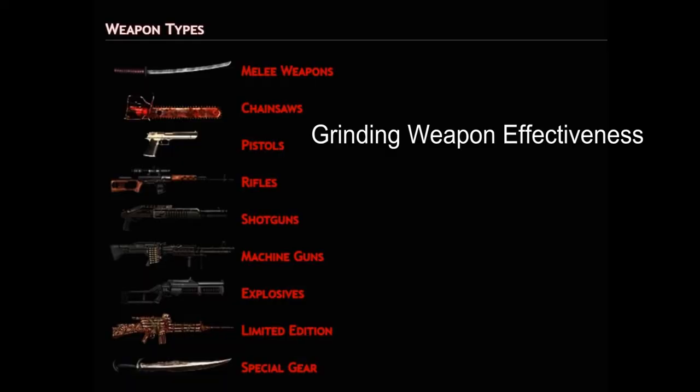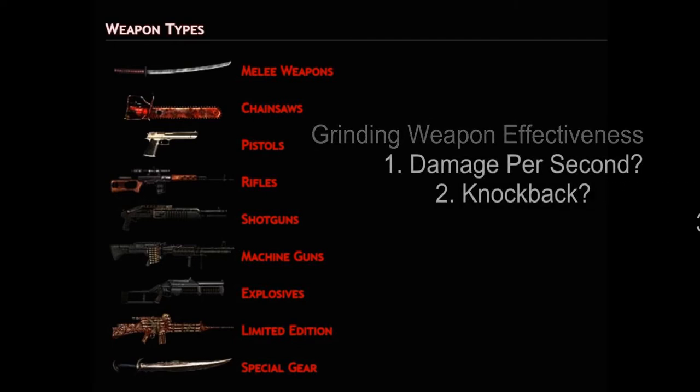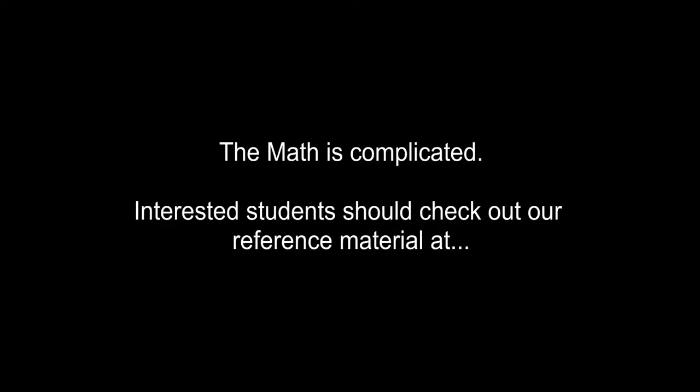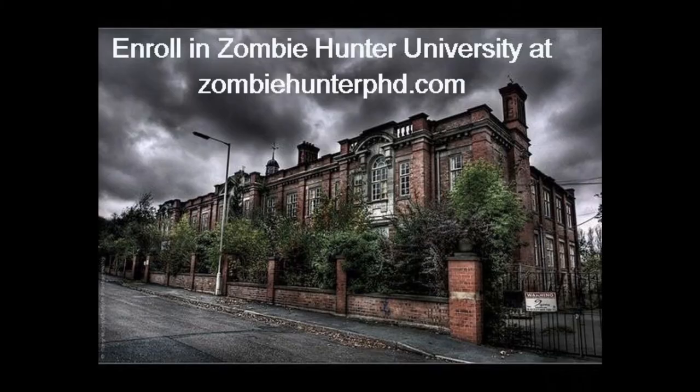When deciding whether a grinding weapon is effective, students of scientific minimalism should ask three questions: How much damage per second does it provide? How much knockback does it provide? How much damage per clip does it provide? In order to avoid bogging this and subsequent lectures down, I will avoid delving into the math, which can get very convoluted. Interested students may examine our weapon effectiveness charts at zombiehunteruniversity.com.